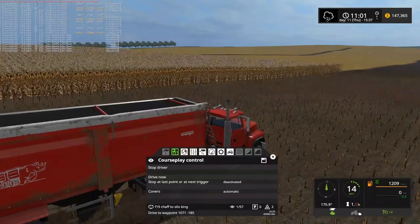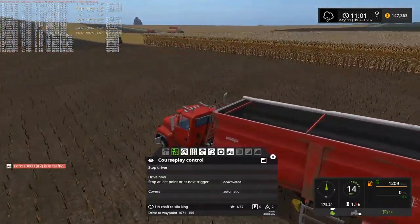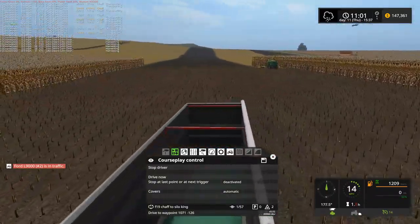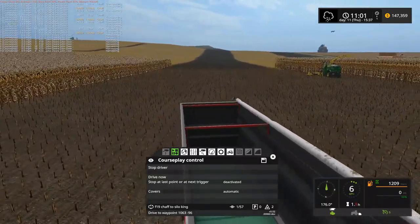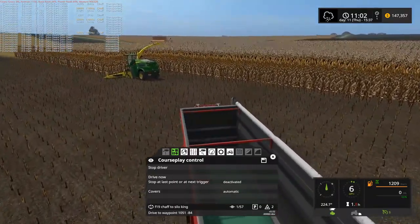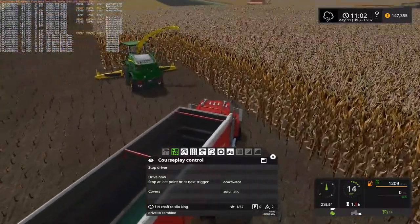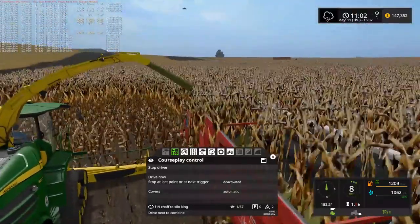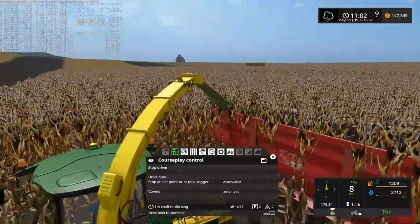The trucks here, there could be something wrong with these trucks causing the issue. In-game trailers, so that shouldn't be a problem. CoursePlay should work with the in-game stuff. That is a good piece of advice, by the way — CoursePlay is supposed to work with the in-game equipment. Anything outside of the in-game equipment, just be aware you might have issues with it. So the John Deere choppers, these trucks — just something to keep in mind.